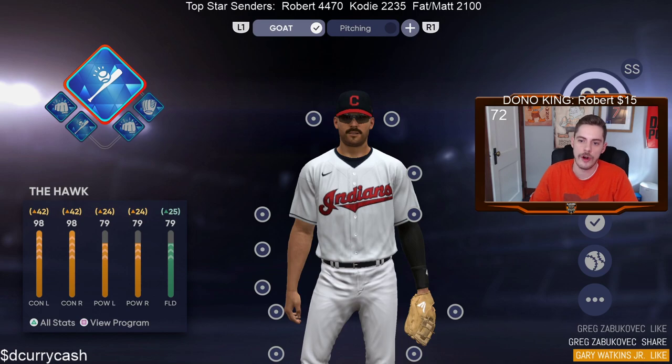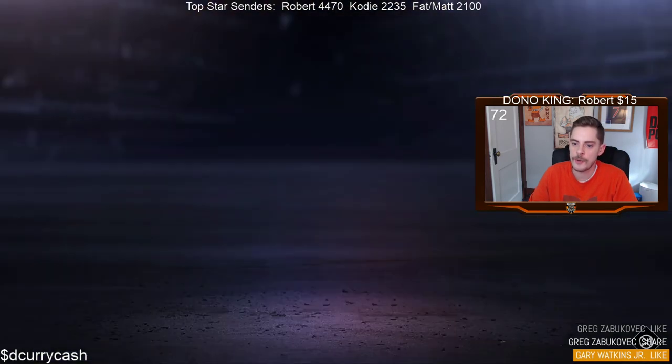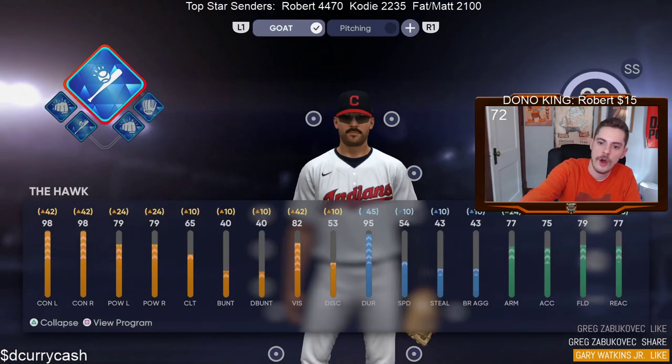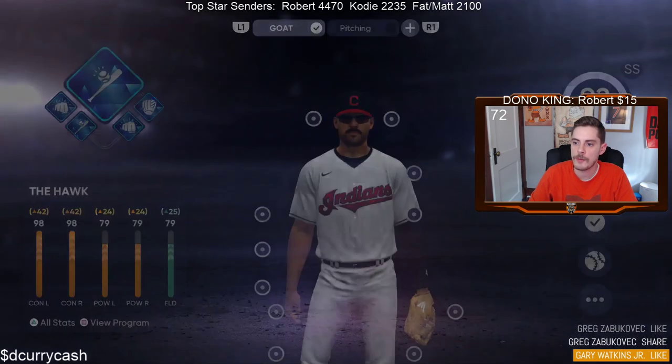This is pretty much what we'll call your archetype. So you'll see right here this archetype pretty much controls everything as far as what your attributes can get increased to. You'll see here that we have the Hawk, which you get to pick at gold, and then Diamond, which we're at right now. So essentially it's just the levels that you're already thinking of — you'll start at bronze with whatever archetype you want, which is probably going to be Slugging, and I'll show you guys here in a second. Slugging Spark Plug.